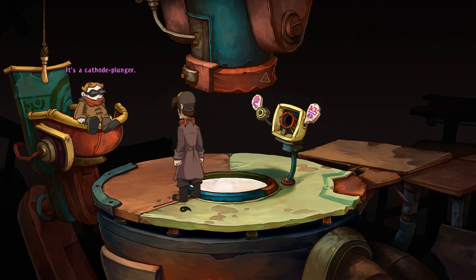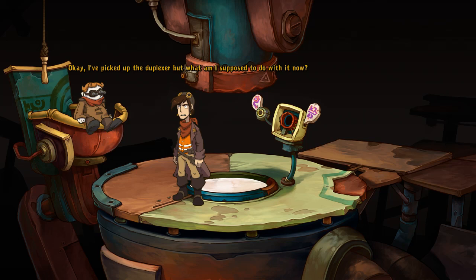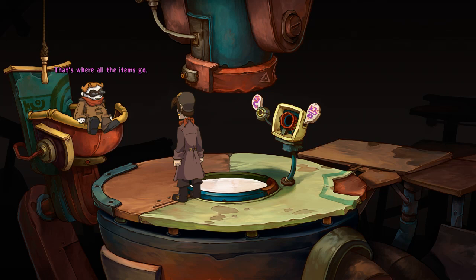'What's that?' It's a cathode plunger. 'Thanks, but I recognize a hydro clamp duplexer when I see one. Too bad I can only look at it — a duplexer like that could be useful.' You can pick it up — point your cursor at it so the hand icon appears and left-click. 'There has to be an easier way.' Maybe I can walk over it? Nope. Okay, I picked up the duplexer. Now put it into your inventory — open it with the mouse wheel.